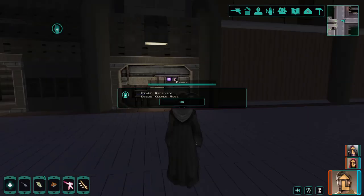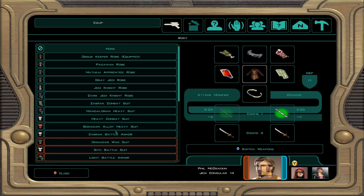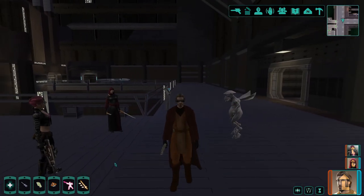I think I got the Oza's Keeper robes at level 15, which shouldn't start spawning until level 40. So it's pretty evident they altered the loot table for robes in the Restored Content Mod.